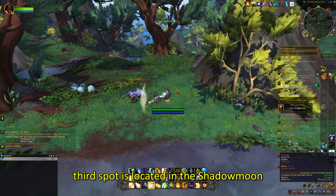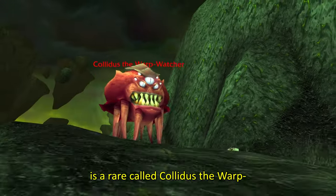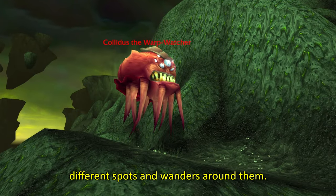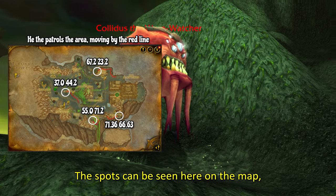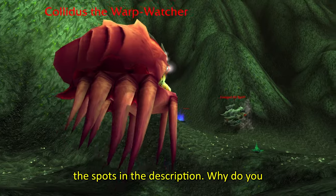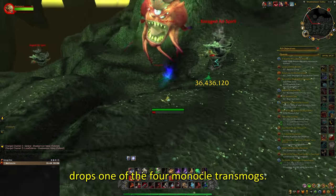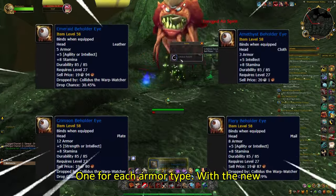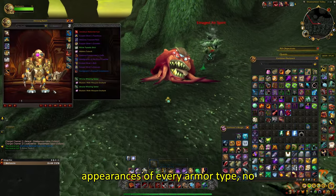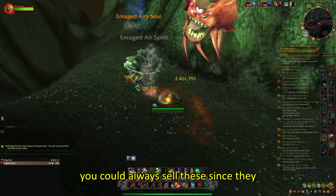The third spot is located in Shadowmoon Valley, the Outland version. There is a rare called Kaleidas the Warp Watcher. This rare can spawn in 4 different spots and wanders around them — the spots can be seen here on the map and I will also leave a TomTom command of the spots in the description. He always drops one of the 4 Monocle transmogs, one for each armor type. With the new Warband system you can now unlock the appearances of every armor type no matter what you're currently playing, or you could always sell these since they are bind on equip.